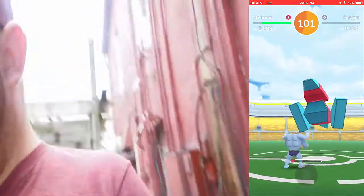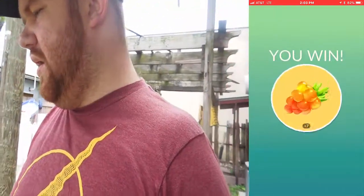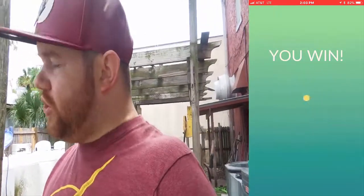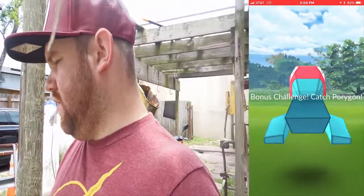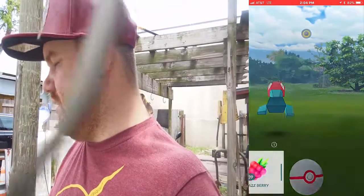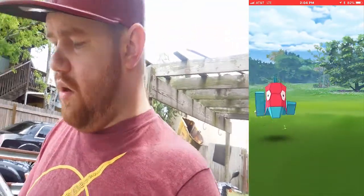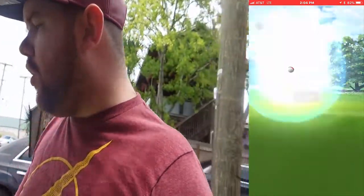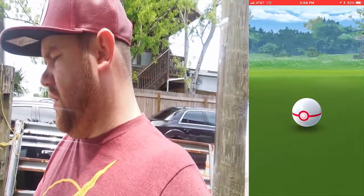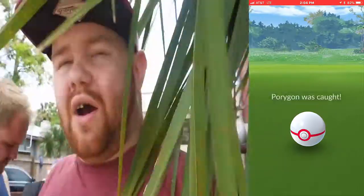Bang! 865 CP. We got 7 Golden Raspberries, 8 Super Potions, 1 Charge TM, and 500 Stardust. And we're gonna get a great friend bonus — 13 balls. I'm gonna Pinap berry it because I need more candies for Gen 4. One, two, three — bang! One hitter quitter on the Porygon.